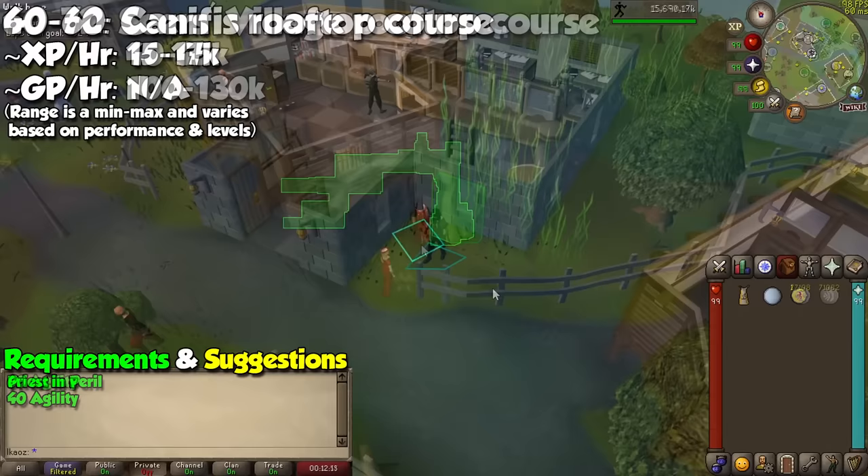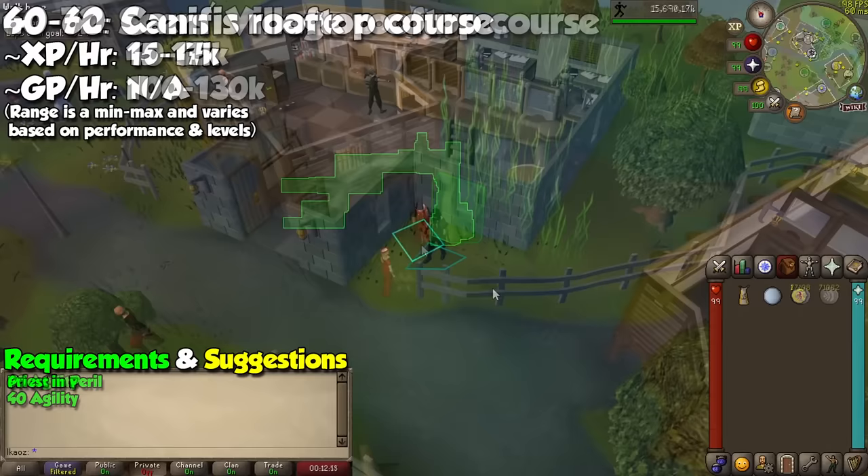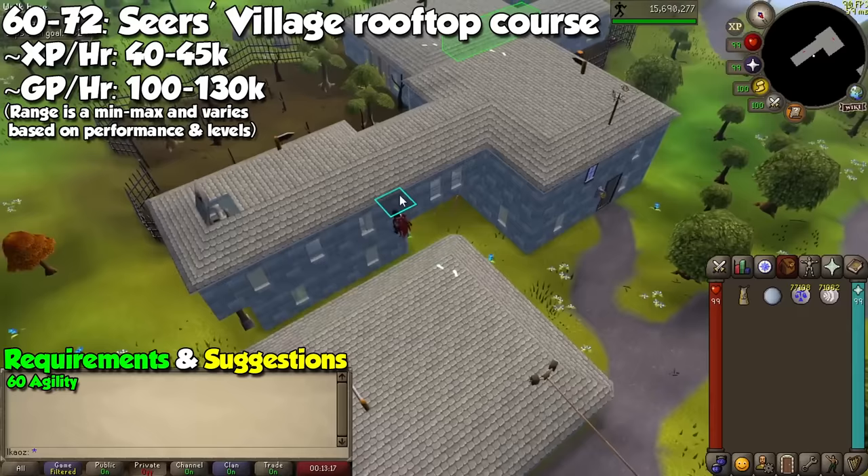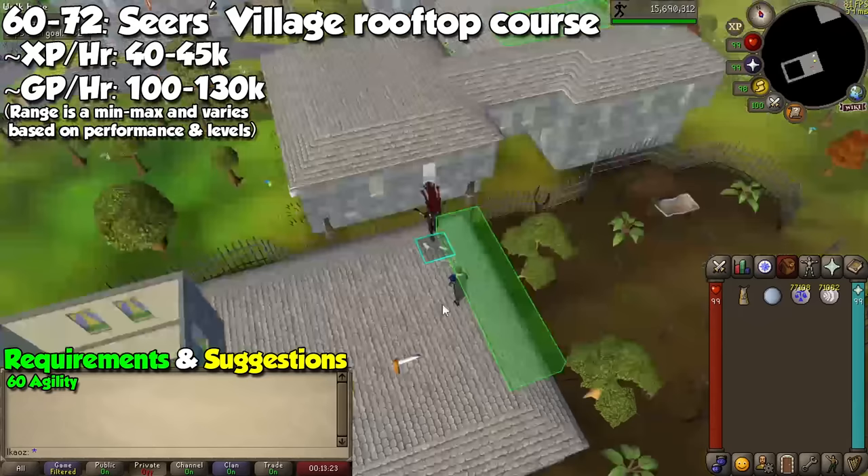At level 60 you are free from the swamp, and we are now going to go to the Seers Rooftop Agility course. This starts at the bank, and you are going to run counterclockwise to finish the lap next to the church entrance. By running back to the bank and repeating the process, you will gain upwards of 40 to 45k XP per hour, along with around 100 to 130k GP per hour if you sell your Marks of Grace for Amylase Crystals.